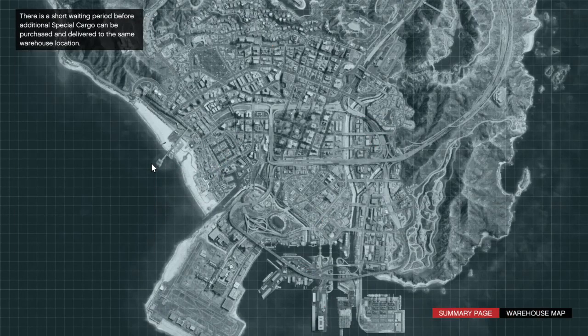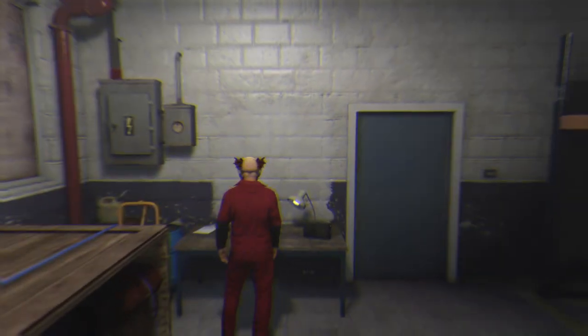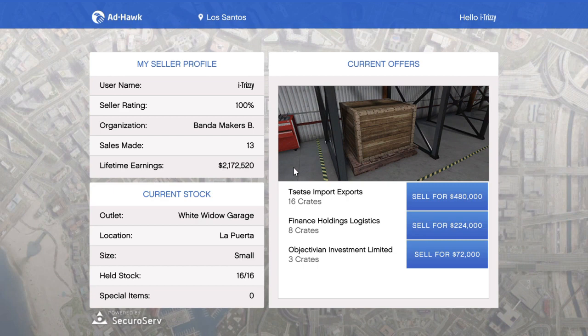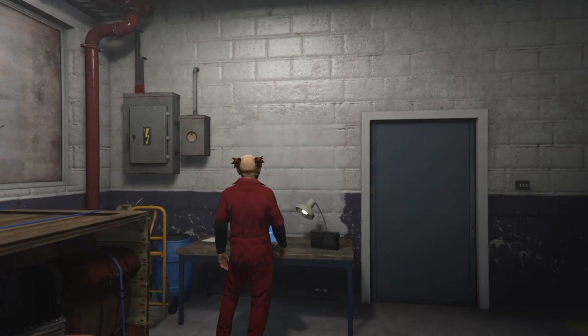I do own the small warehouse, which only has 16 crates available. Once you fill it up it will sell for just below 500K. Here we've warped into the warehouse itself and we do plan on selling our stock. As you can see, we're selling 16 crates for a price of 480,000 dollars.